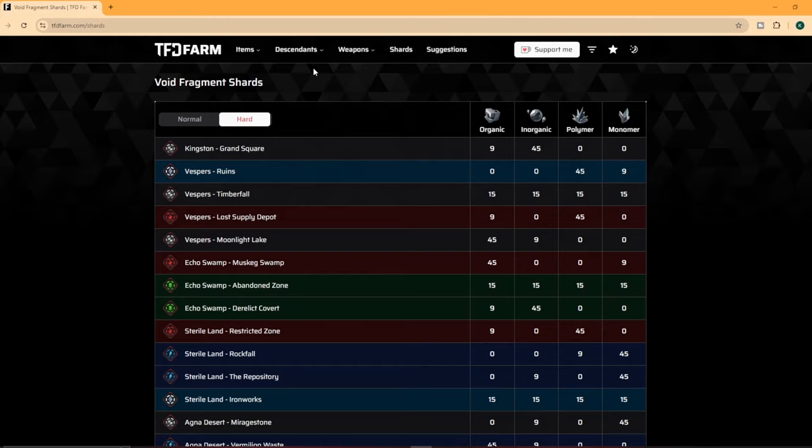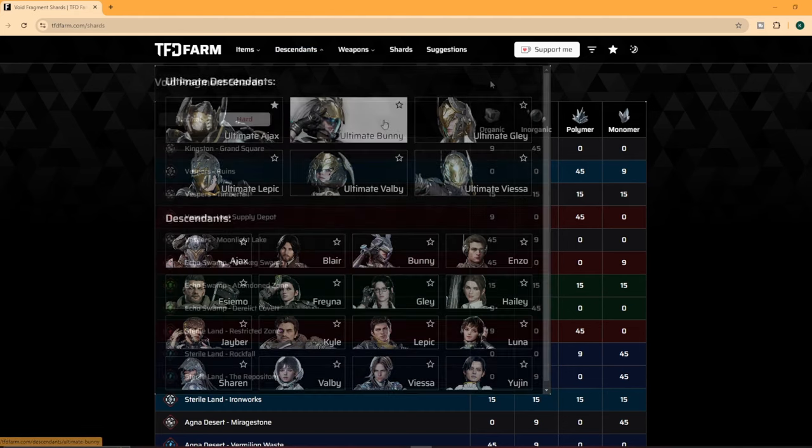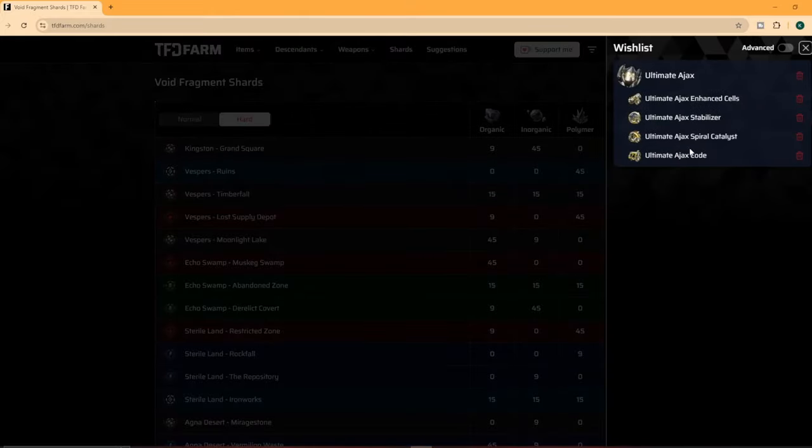Another really cool thing on this website — let's go back to Descendants. I'm going to add Ajax to my wishlist. When I click on the little star, over here when I click on the star it says Wishlist, and it shows what I've put into this list. As you complete these items, you can actually delete them. It's almost like a little memo for you — like, oh, what do I need? Oh, I need to get the stabilizer. I found this really, really helpful.